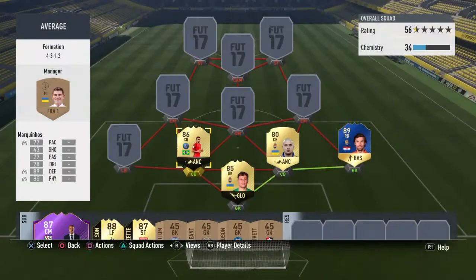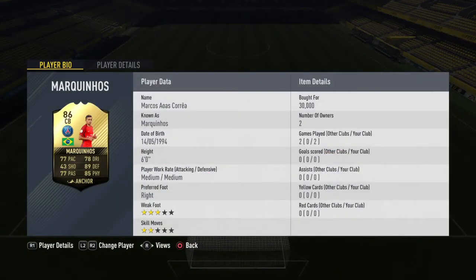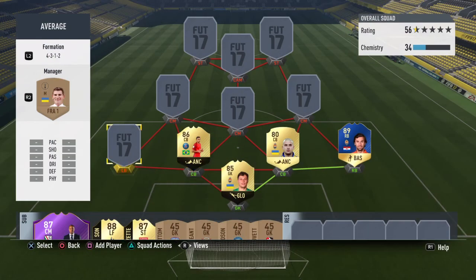Second centre back is Inform Marquinhos. I didn't win his Team of the Season card. I only tried a couple of times and it was so difficult that I didn't win it. So I've gone with his second or third inform - 30k I paid for it, not bad. Medium-medium work rate is alright I guess, medium-high would be better. Six foot so he's relatively tall. 77 pace, again boosted to about 84 with anchor. 89 defending - he's insane - and 85 physical as well. Just a really good card.